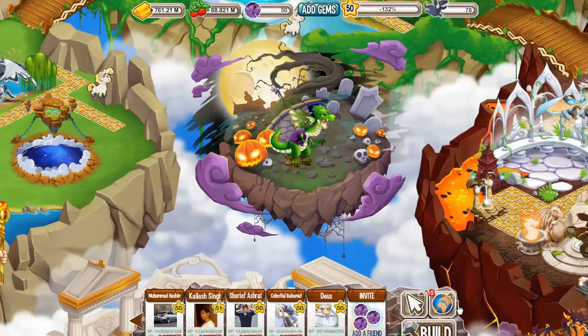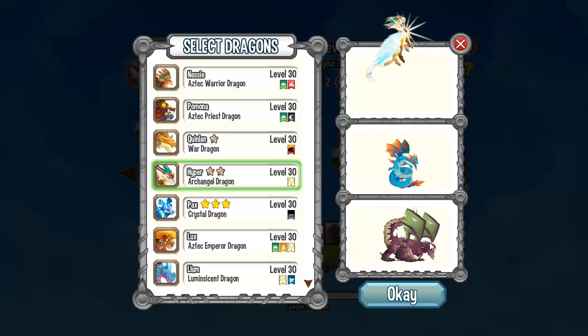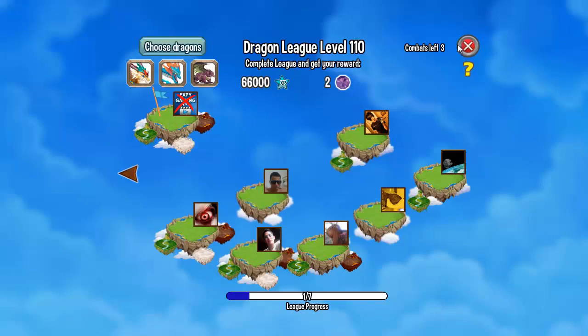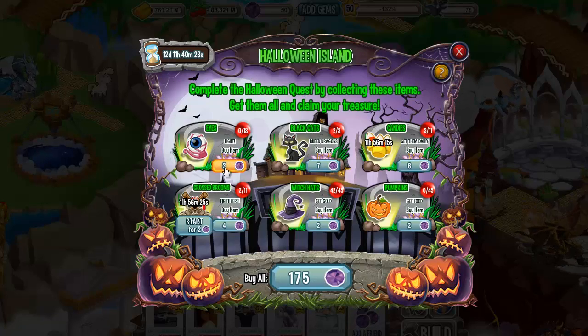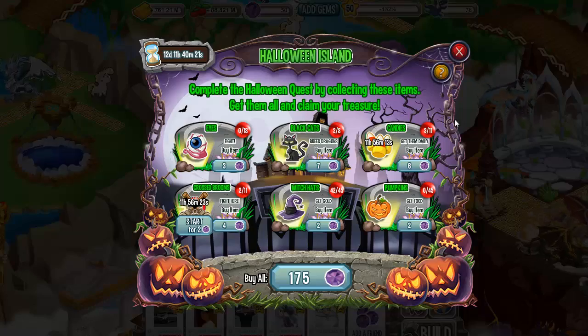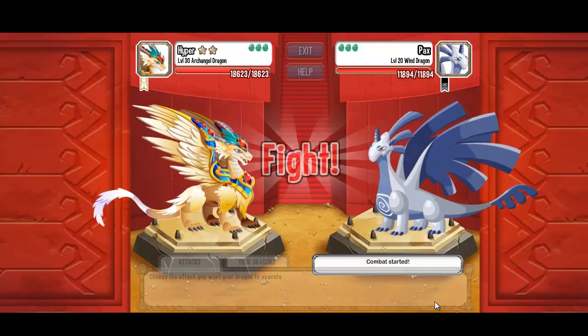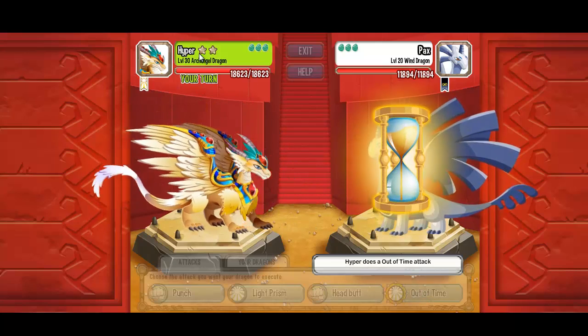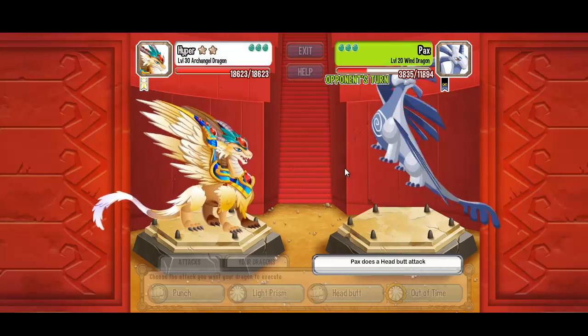Let's also do a combat video with archangel, leviathan, and nairobi. You have to fight in the combat world in order to get the eyes. Let's see if we get any eyes right now. Let's combat another level 50 opponent — the archangel dragon has two bronze stars.